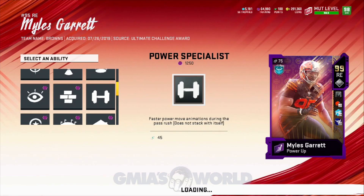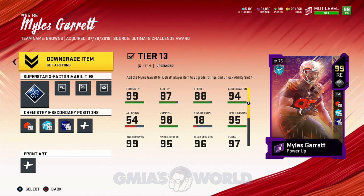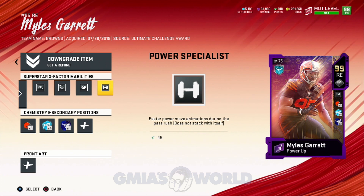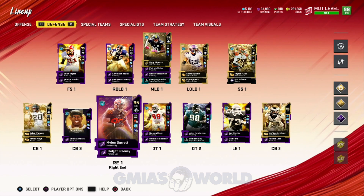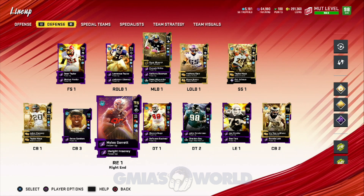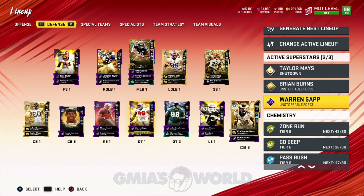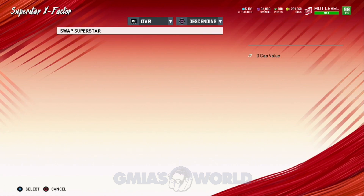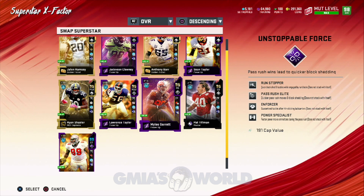I was playing around with Aaron Donald — putting him there — and I was doing it wrong. This guy right here is more than enough. In Madden 21, if we get a fast right end or left end, put him at D-tackle, give him abilities, and don't worry about any other attribute — just put speed around him. For instance, Miles Garrett will be my D-tackle, with Dwight Freeney and Jadeveon Clowney around him. We're going to take the abilities away from Jadeveon Clowney because he plays well regardless. So we're going to put pure speed on our D-line.